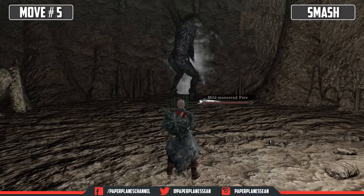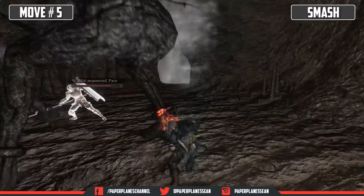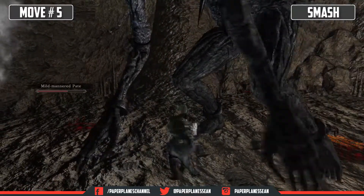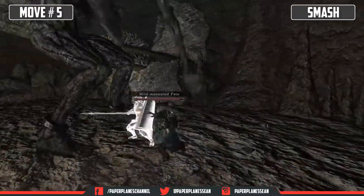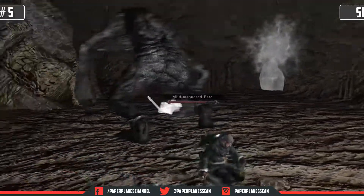This move is the smash, and it will happen if you or Pate stand in front of the giant's feet. The giant can actually damage you just by hitting the ground. This move can be blocked, but I suggest rolling. The giant will continually do this move as long as you and/or Pate stand in the same place.